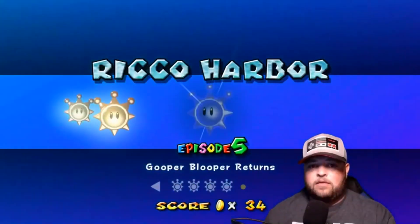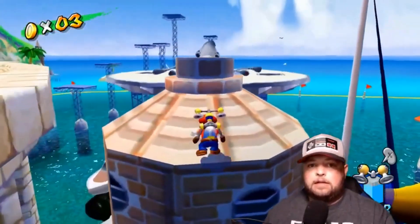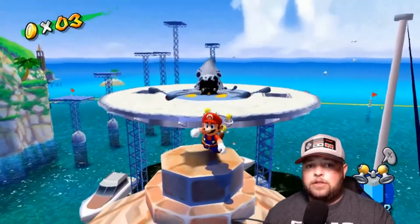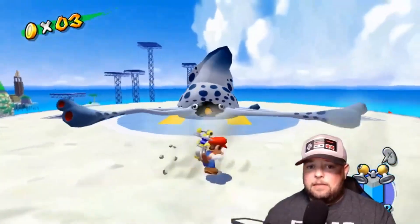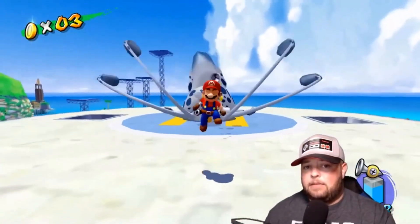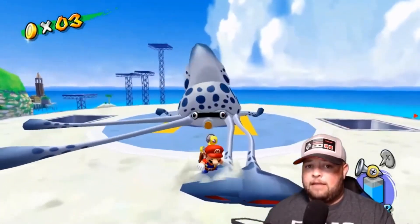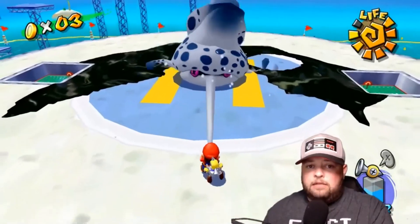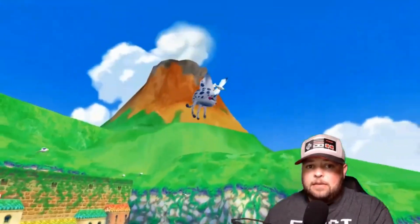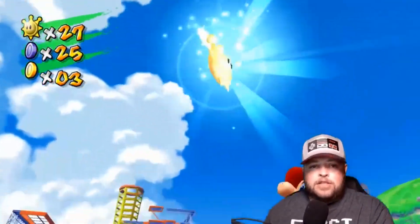Now let's get shine sprite number five: Gloopy Blooper Returns — these guys never learn. Make your way over to where you first fought the blooper and get on top of the fruit towers. From there, side jump or spin jump and hover to make it to the helicopter pad. It's the same game of smashing his tentacles, grabbing them, and slowly pulling each one off. After you pull off all four, pull his nose — they'll all regenerate and you'll have to do the whole thing over again. Once you pull his nose the second time, you're finally done with the blooper in Rico Harbor. That feels like a well-earned shine sprite.